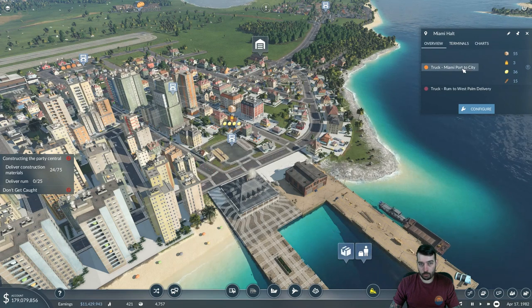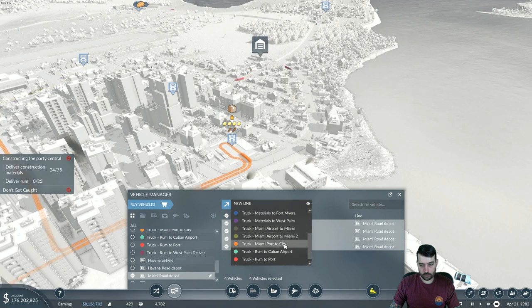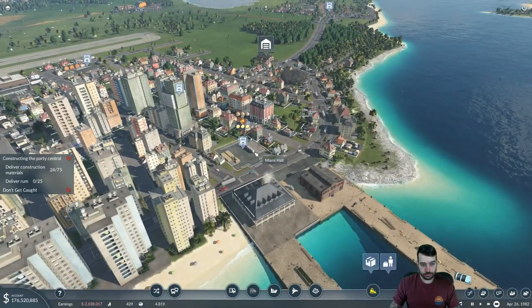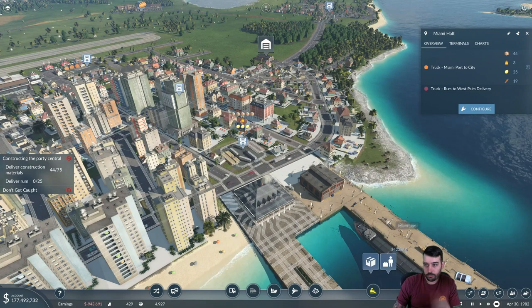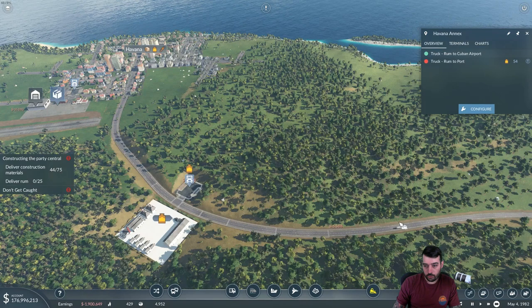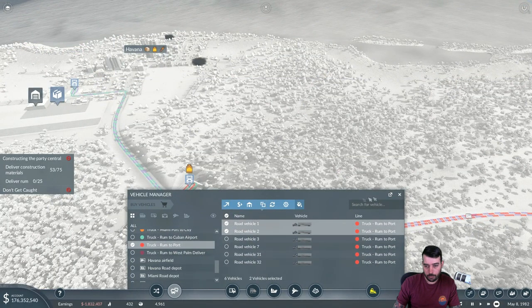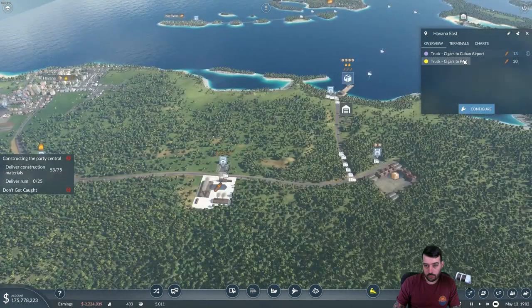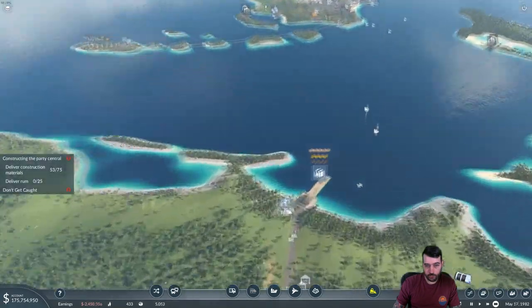I don't want any rum going to the ports in Miami, so I'm going to manage this line and take the rum off it. There we go — all the rum coming in should go to the other line. It may take a little bit. We need a bunch more trucks on the 'Miami port to city' route. It might take another ship or two before we start seeing the rum go north.